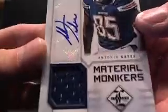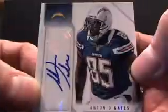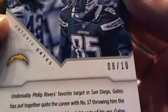Then we got Doug Flutte, and that's 64 out of 349. Then we got Chris Polk for the Eagles, 291 out of 299. And then another material moniker - these are huge hits. Antonio Gates, nice material moniker. So this is going to be short print, and it is 8 out of just 10.